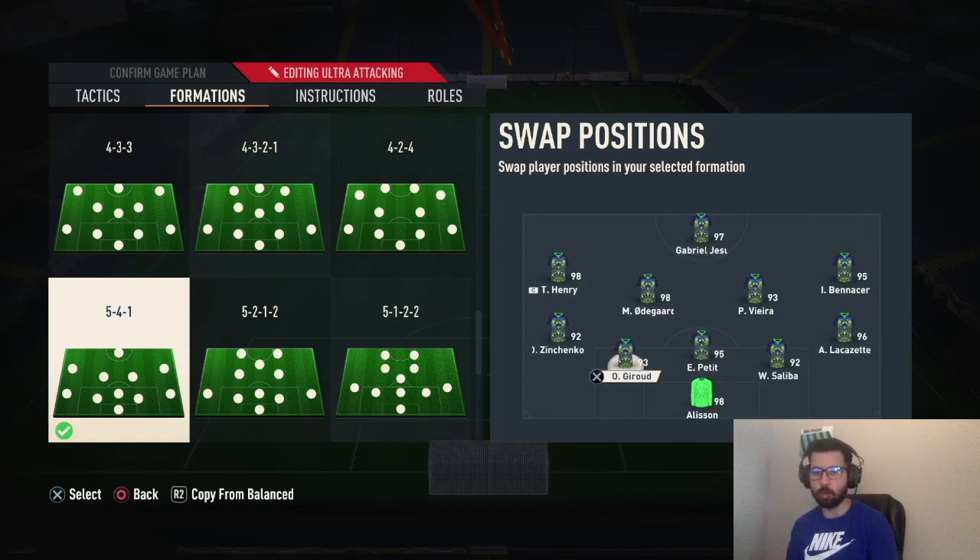Ideally you want to play three center backs if you possibly can, or put a right back that can play center back — someone like Koundé, Rúben Dias, or Militão who has a right back position and can switch to center back. You can get away with playing one left back and one winger. I play Shevchenko as a left wing back. The reason Lacazette drops down there is because he's a high/high work rate player, which is what you need. If you put a winger there, put a high/high so they can attack and defend, and then you can make subs at half time.